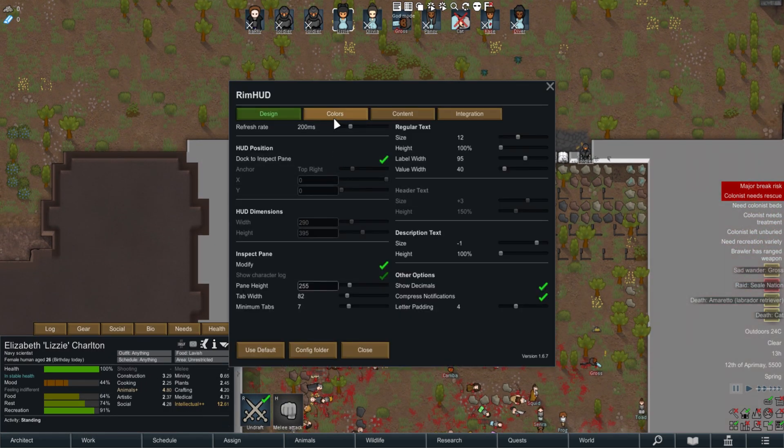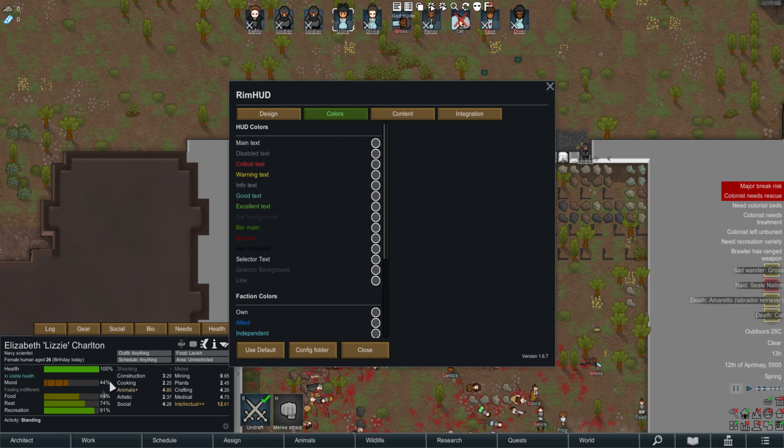There is a settings tab. You can go into RimHUD at the bottom here. I do sort of wish it was in the mod menu, but it doesn't really matter. You can change everything you want over here, including the refresh rates. This thing can take some performance out of your game, but you can change the refresh rate up to about a second, which wouldn't really matter too much.